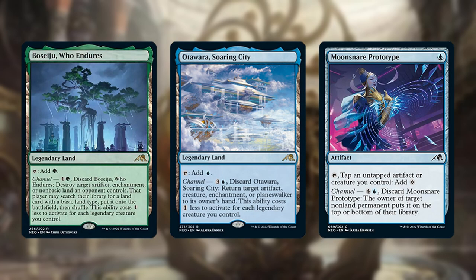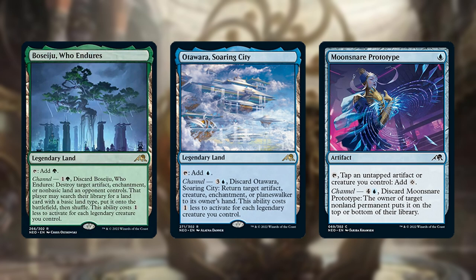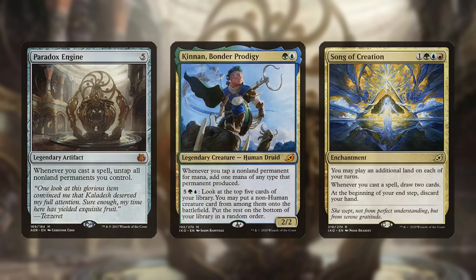Visejú, Otawara, and Moonsnare Prototype can get rid of hate pieces, with Prototype and Otawara also able to save your own combo pieces from removal if you need them to. The deck is quite complex to learn initially so practice is required.